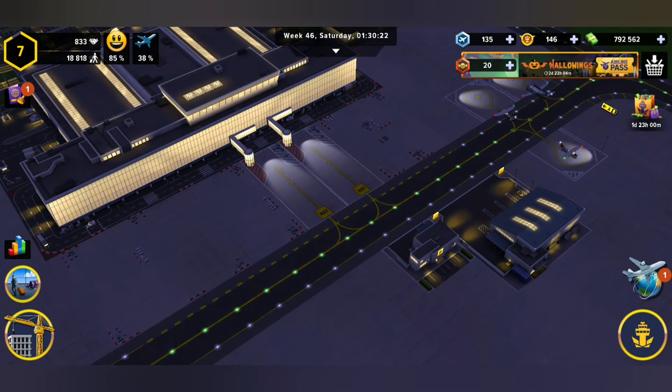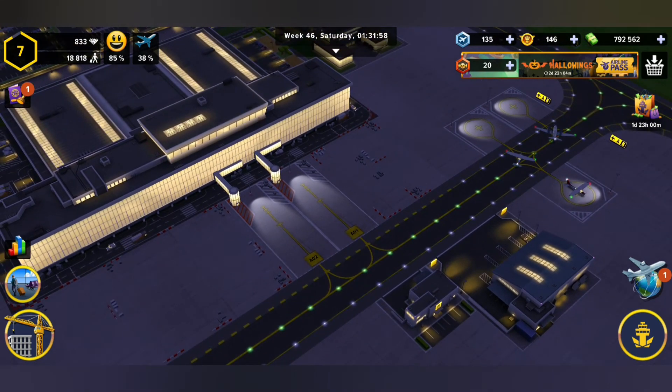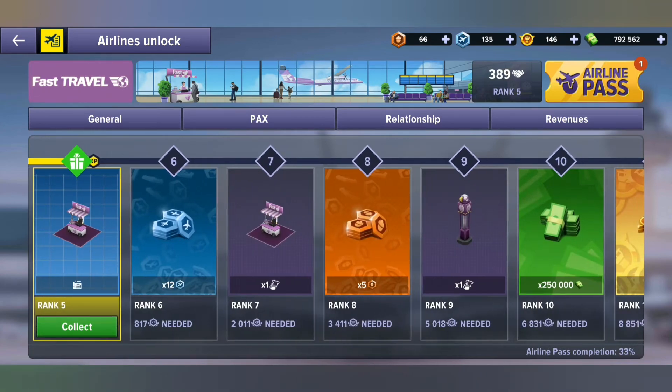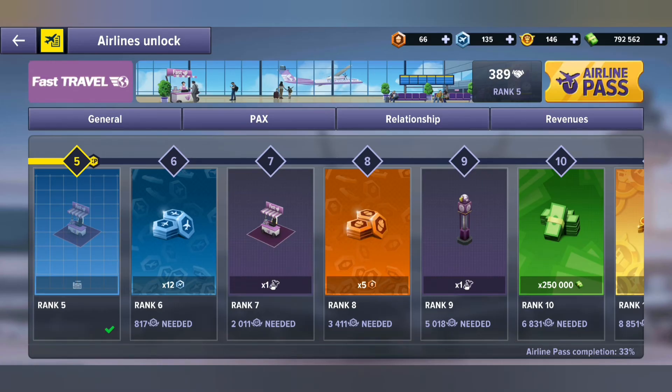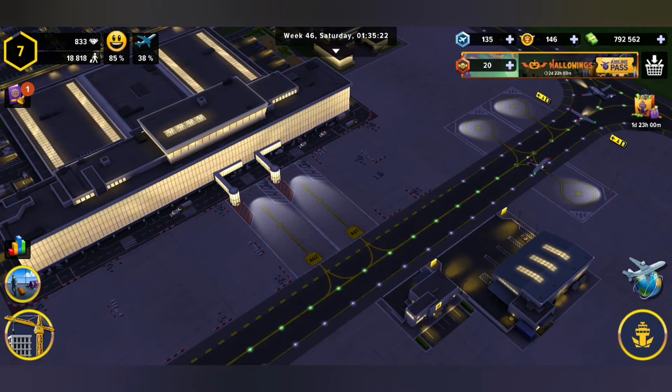I put air traffic control in my own hands now because there is no traffic, so I can at least open that up for myself. We've got another airline pass — let's go and check it out. Lovely, we've unlocked our first food stall. And believe me, you're going to want to put this down fast — travelers are going to want that.